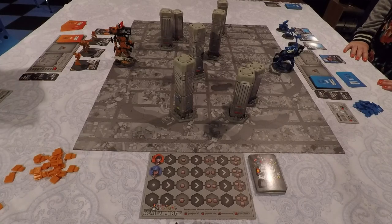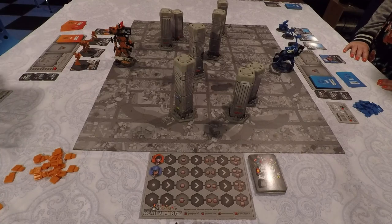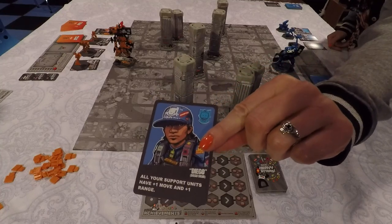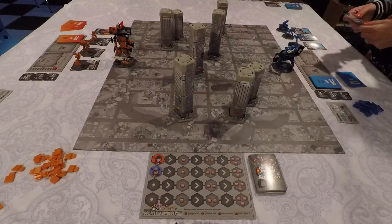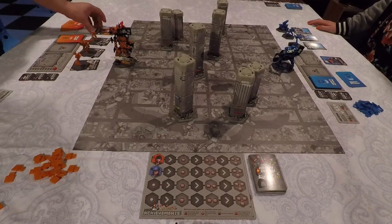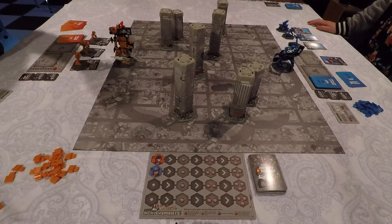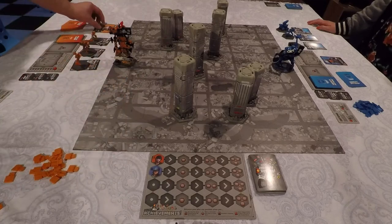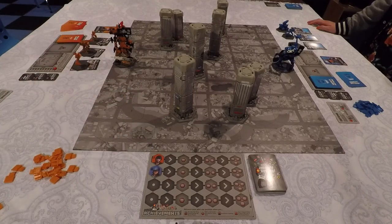Starting with the player to the right of the glory hound and going counterclockwise, we choose our pilot. Len chose Diego, whose ability gives all support units plus one move and plus one range — one of the best abilities in the game. I chose Izzy, short for Isabella Torres, whose ability lets me reroll any ones I roll once per armor save, making her very defensively strong with her heavy hitter.